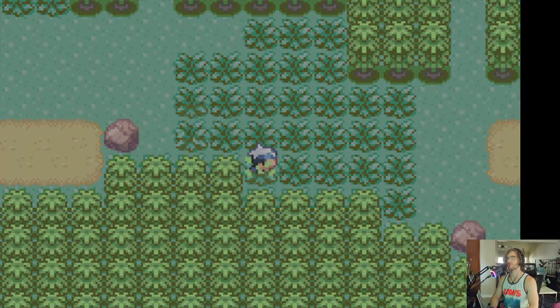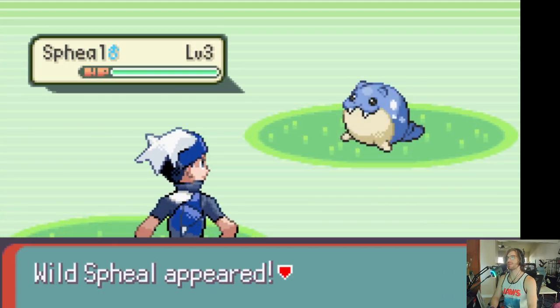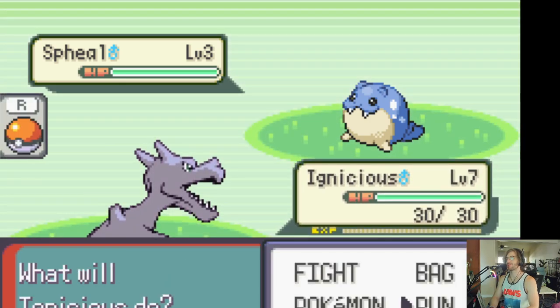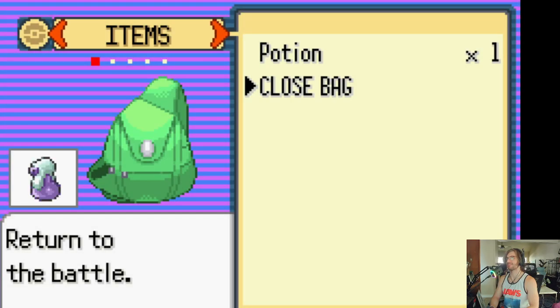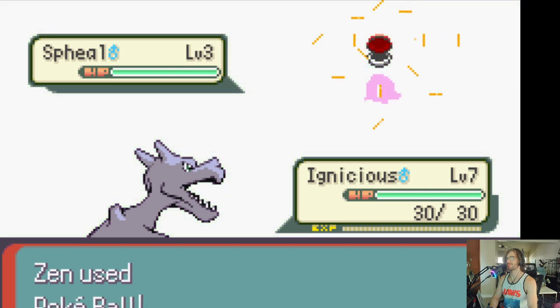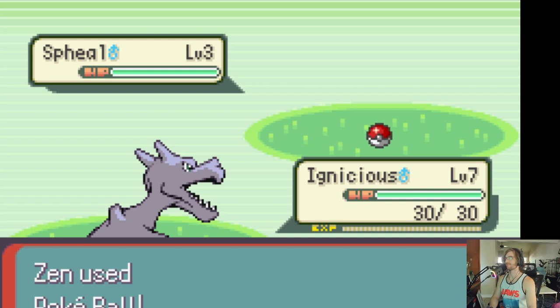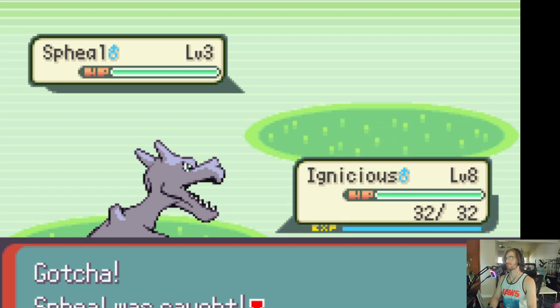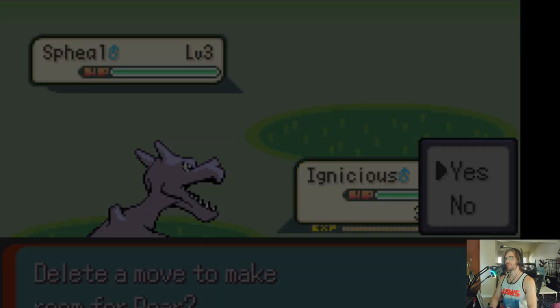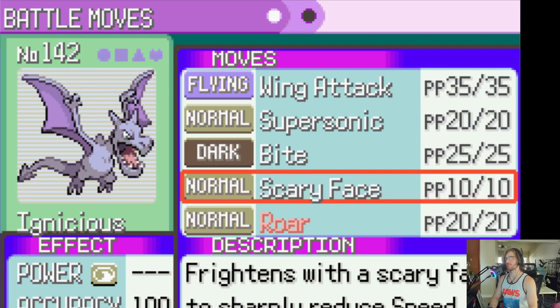I had used a shortcut for Pokeballs and it did not work. Oh my god, a Spheal! I'll catch it — a little water ice. I like it. Immediately caught. I can mix and remove moves. Get rid of Scary Face.